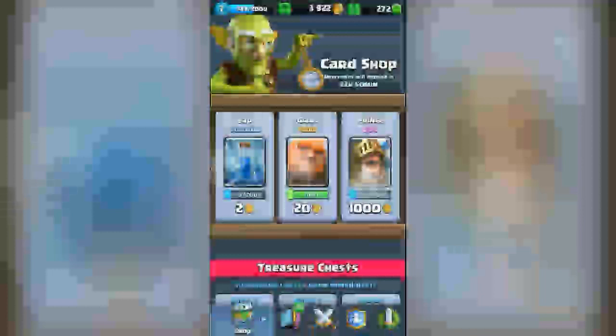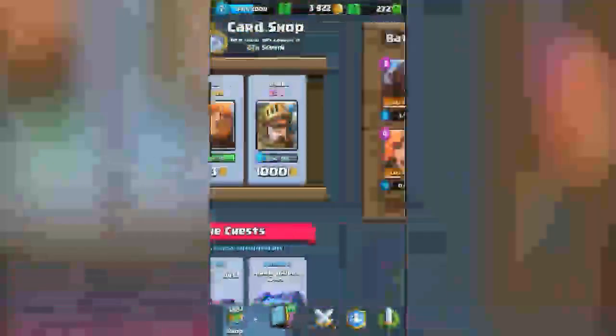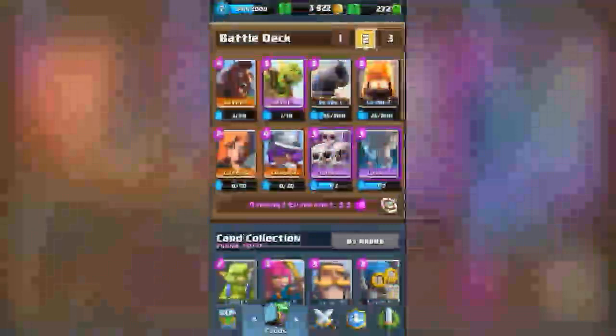Welcome back to Clash Royale, once again on my level 7 account. Hopefully today we'll play better than the previous episode. Opening some free chests, getting royal giants. Checking the shop — we have the Prince, the Giant, and the Zap available.